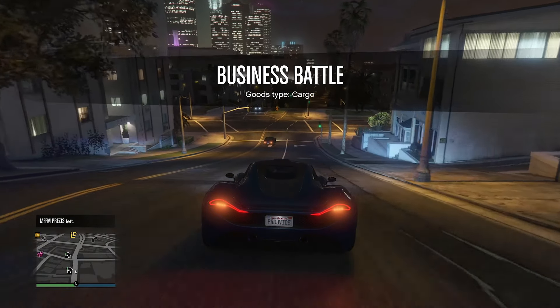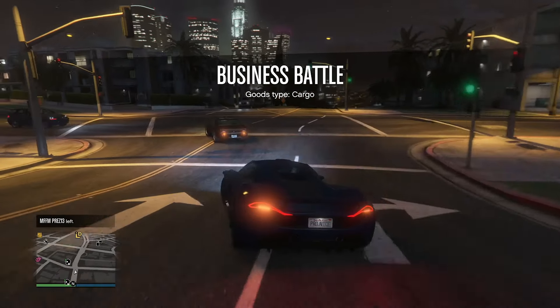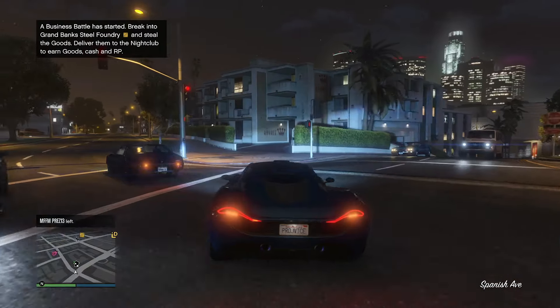So why is one of our main protagonists, Lucia, wearing an ankle monitor? What does this actually mean in relation to GTA 6?